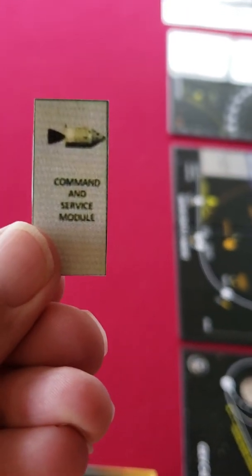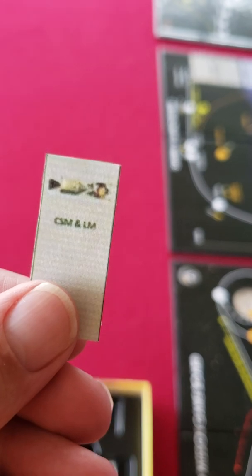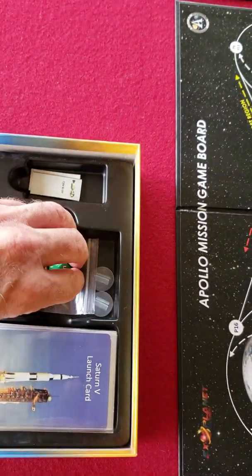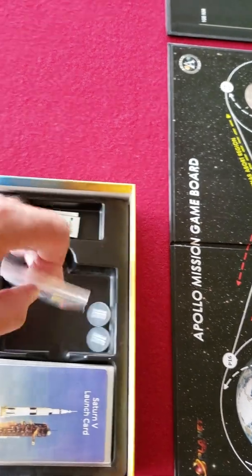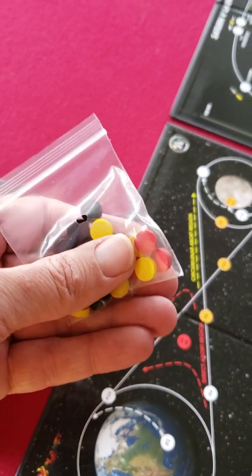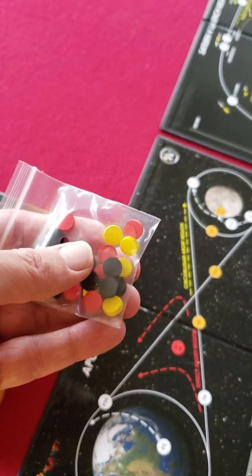Here's the command and service module. After the docking procedure, the command service module and the LM — the lunar module. You get two D12 dice. There are these wooden tokens: black ones are for marking different positions if you succeed, and yellow and red are for when you take damage. Yellow indicates a minus one to your die roll, and red is minus two.